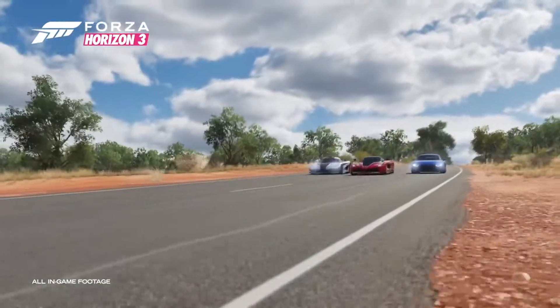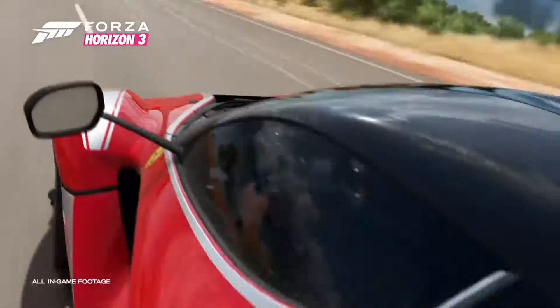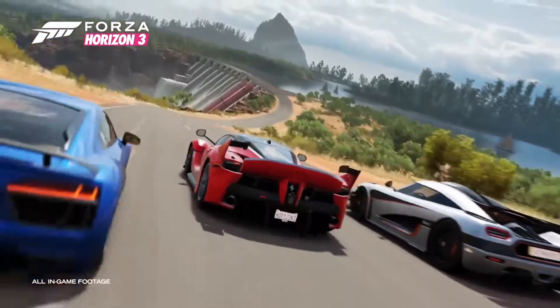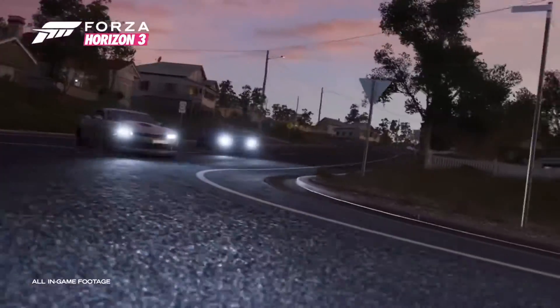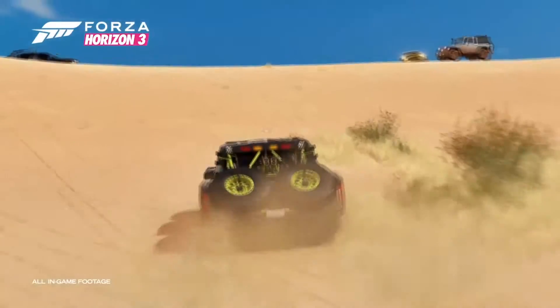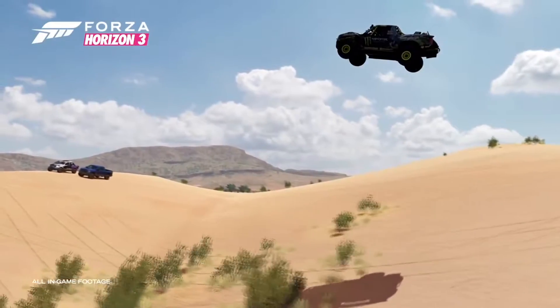More details about the transfer process will likely be revealed closer to the release date. Forza Horizon 3 was officially announced during E3's media briefing and will include 350 Forza Vista cars, which can be customised with new rims and body kits including Rocket Bunny and Liberty Walk, set in the landscape of Australia.